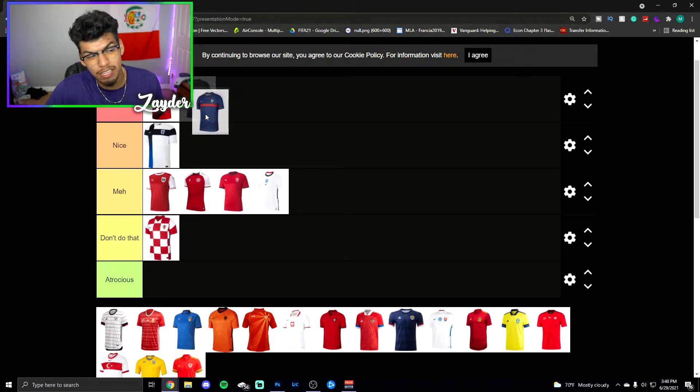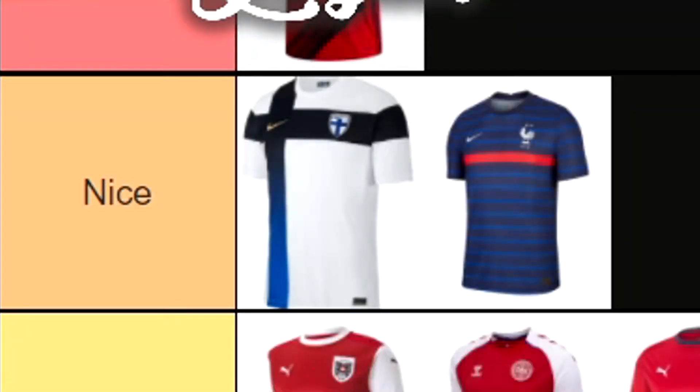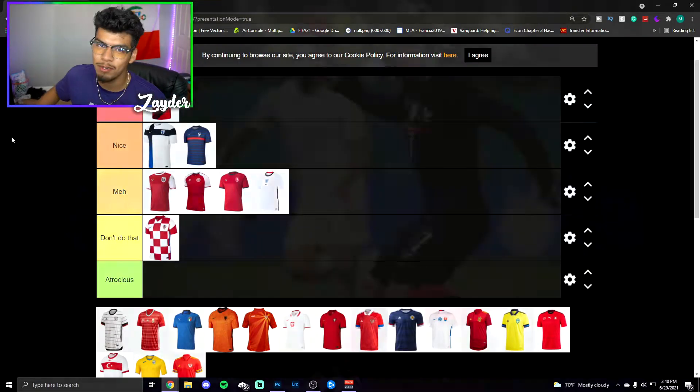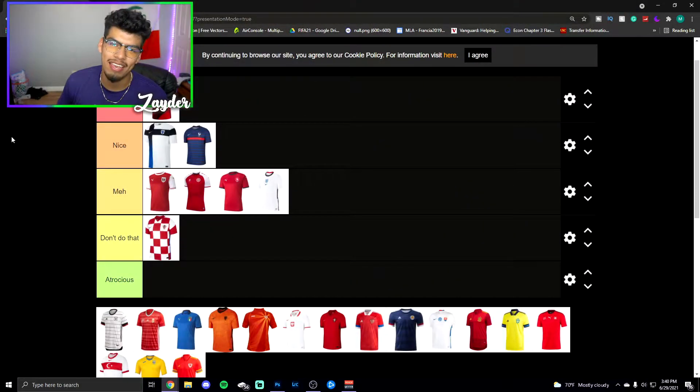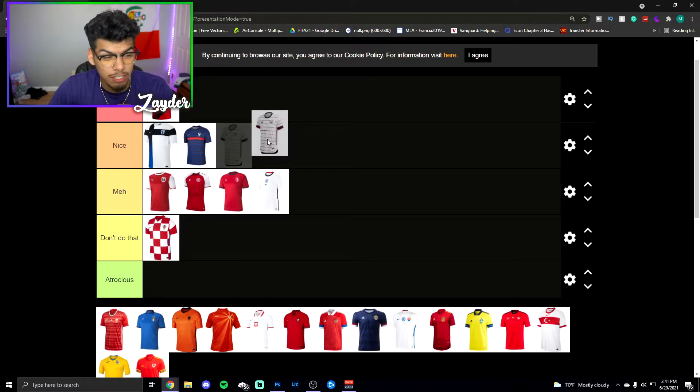Now this France one — I don't think it's beautiful but it's pretty nice. It's basic but it has the blue, the darker blue, the lighter blue, and the red stripe across the middle. I really like the little French rooster, and I love how it goes with the socks — the red socks with the kit with the stripe just matches so well. I'm going to put that one under nice.